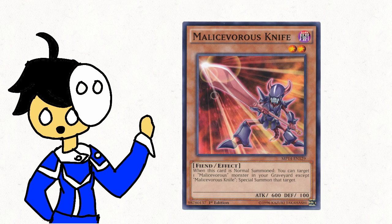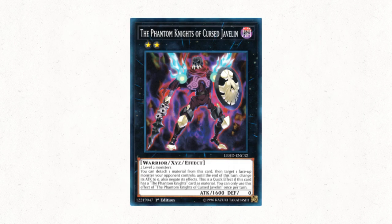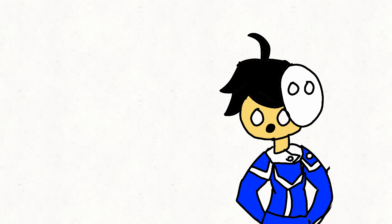Then you normal summon this guy. Afterwards, you'll use these two to make the overlay network, which will help you inflict damage to your opponent to make Zeus. And that's basically it.